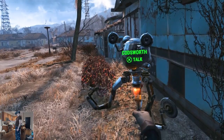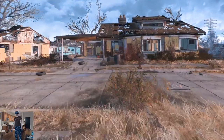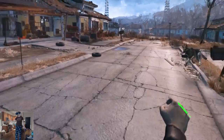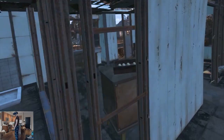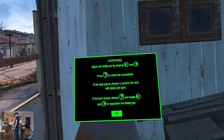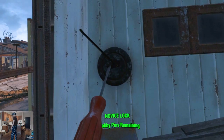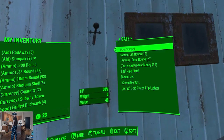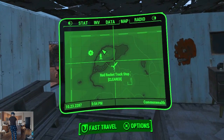Can Codsworth join us? He says to take a walk. Can't join us yet. I did install a mod that allows having Dogmeat plus another companion, and so I wanted to try that, but I guess it's too early. Where was that safe? Lockpicking — swiping left and right, trigger to rotate. Alright, not bad. Now we're finally going to Concord. I didn't register on the map yet — I didn't go far enough in.